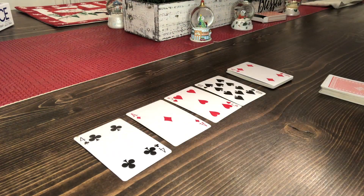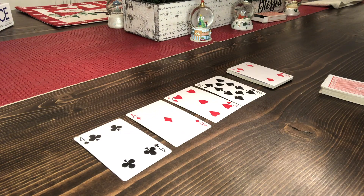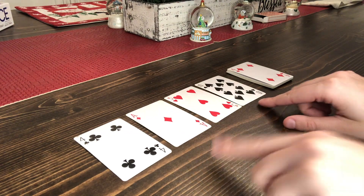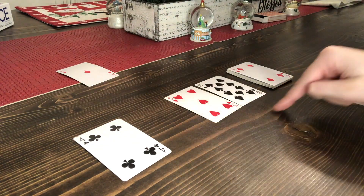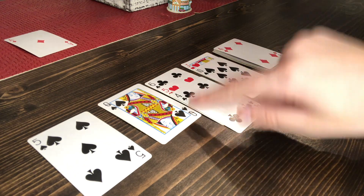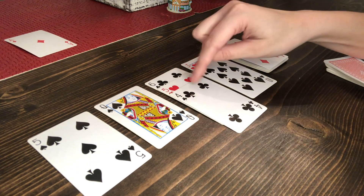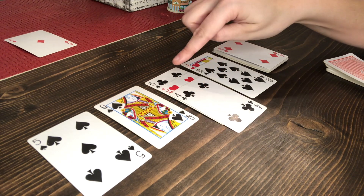Starting with the work piles — if you've ever played solitaire, these four work piles are going to be very similar. Work piles are built in descending numerical order, meaning they go from king, queen, jack, ten, nine, eight, and so on. Aces naturally get played out in the middle, which we'll talk about in a second. You always have four spaces, so if an ace gets played out into the middle, a new card would fill that space.